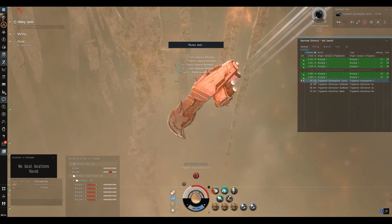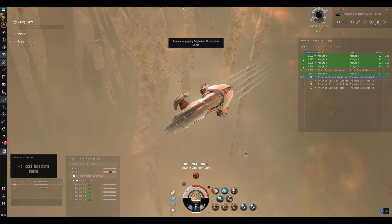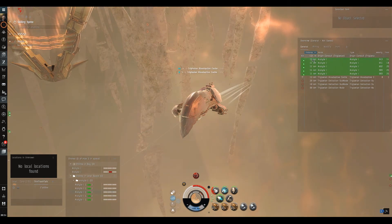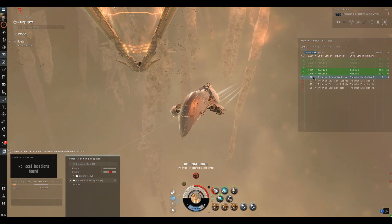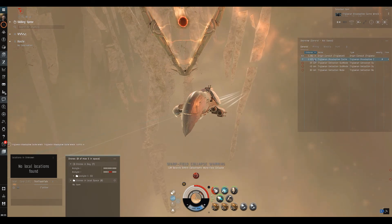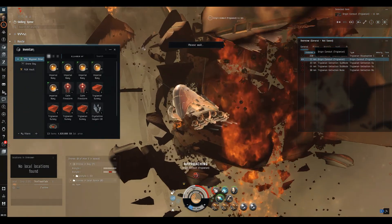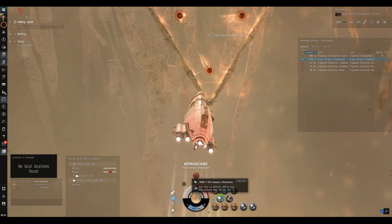Battleship finally down. We'll zoom over to the loot box — you can overheat your afterburner for a little extra speed but keep an eye on it as prop mods overheat quickly. Resistance modules overheat very slowly, especially shield resistances, so you can leave those on longer. Practice in a safe place — don't overheat stuff for the first time when you might lose your ship. Let's see what's in this final box — 600,000 ISK. We simply don't have time for the other three boxes.